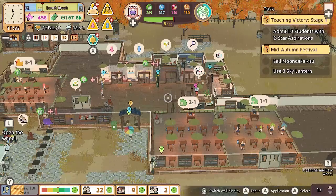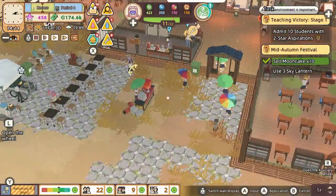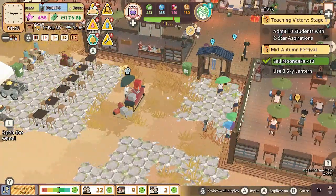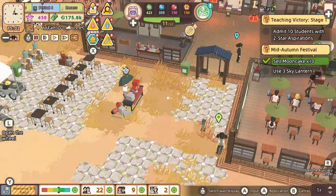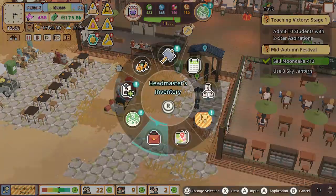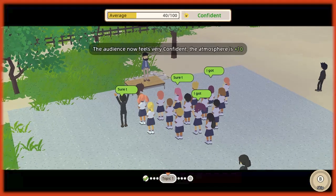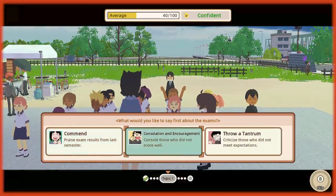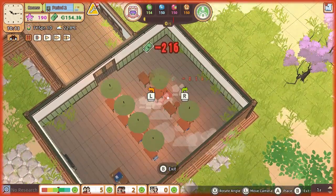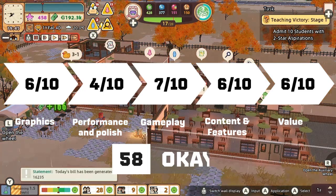For 30 Australian dollars, Let's School is okay value for money. There's a lot of depth in managing and building a school to discover, but the hostile controls and general lack of polish will most likely have students looking to enroll elsewhere. Despite its PS1-era graphics that try on the charm, there's a distinct lack of polish, odd localization issues, and bugs — though those who stick it out will find a lot of management depth. I award it a 58 out of 100.